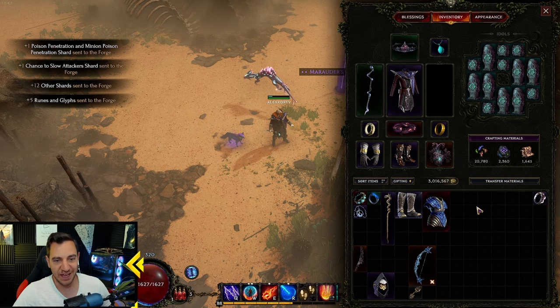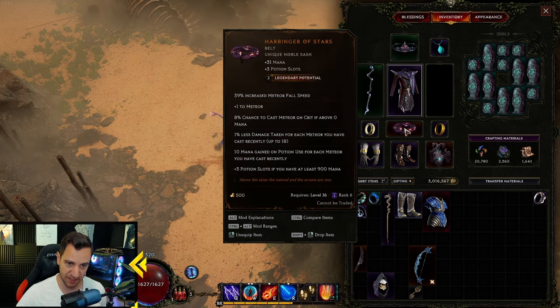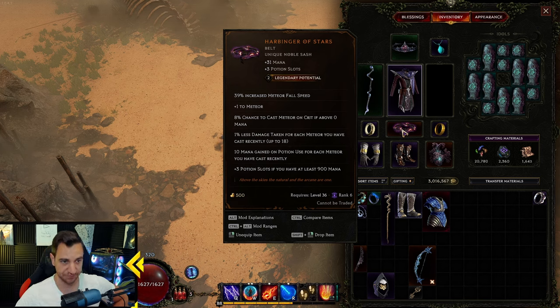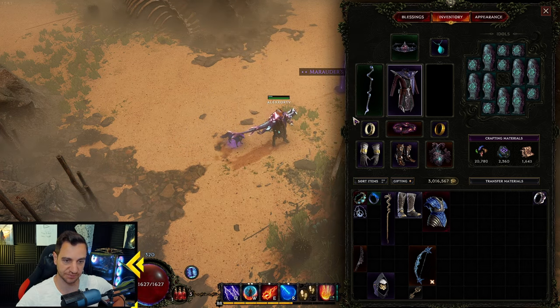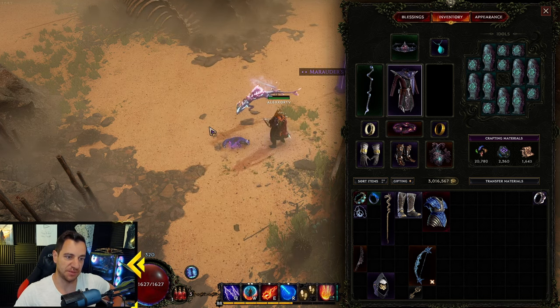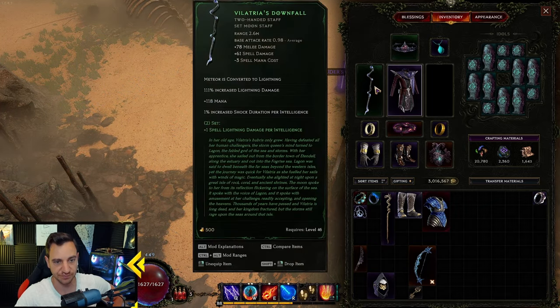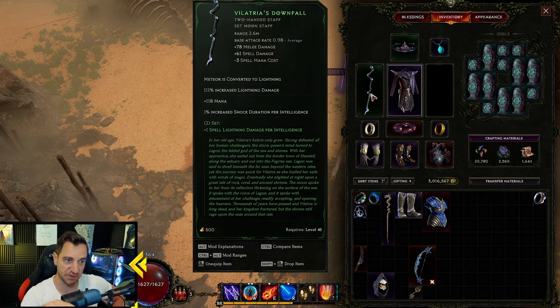What is needed to make this build work at all? You need three items — these two set items and this unique. The Hubbing of Stars is obvious because this casts meteor on crit. The meteor is converted to lightning by the set item, and this is basically the thunderstorm — instead of meteors raining down, it casts a thunderstorm. This is our main damage proc. You need this. It also gives lightning damage, a lot of mana, shock duration. And if you go for the set item, you get plus spell lightning damage per intelligence, so it actually shreds.